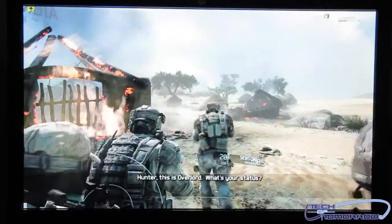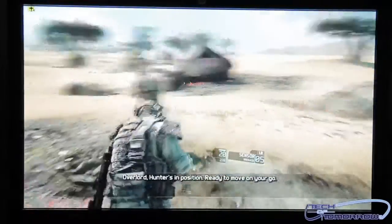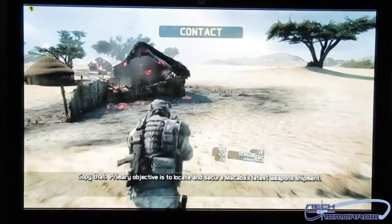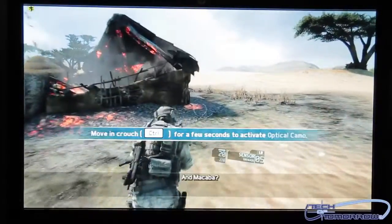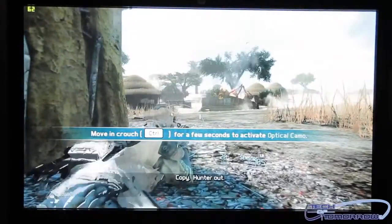I'm sure this is Overlord. What's your status? Overlord, Hunter's in position. Ready to move on your go. Copy that. Primary objective is to locate and secure Makaba's latest weapon shipment. Secondary — his suppliers are our main interest. Copy. Hunter out.